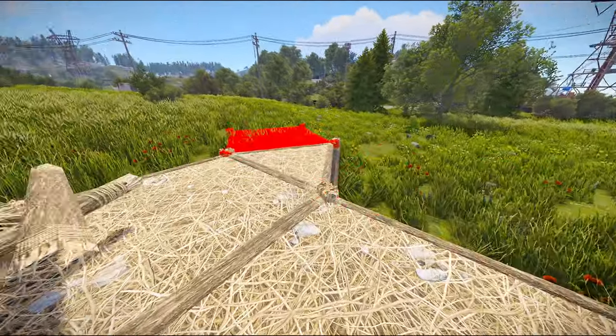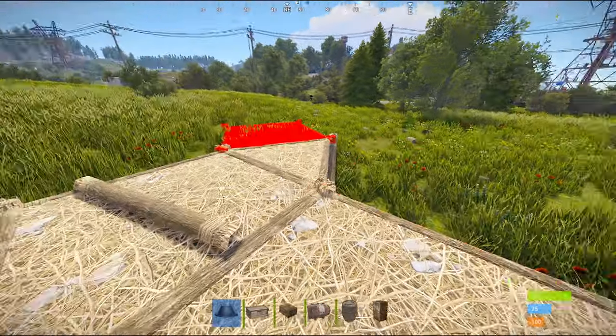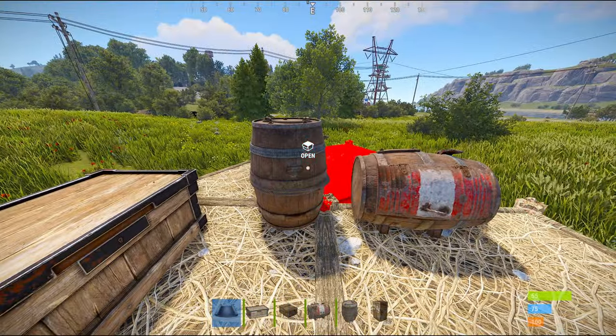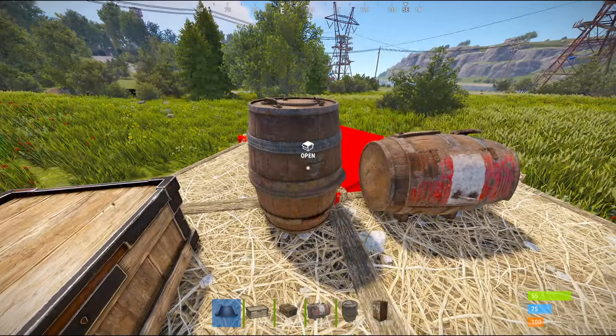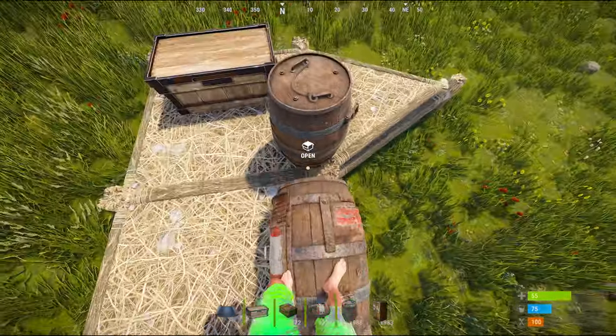Starting off, we are going to be looking at the 2x1, but let's talk about how this is going to happen. Recently, Rust had a new DLC that featured two brilliant new items — those would be the horizontal and vertical barrels. As you can see, these barrels hold the exact same storage as a large box, but they do so in a much smaller profile.